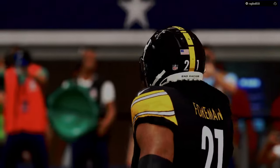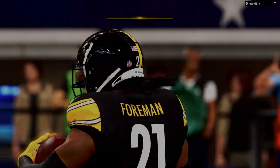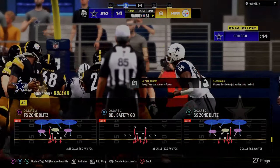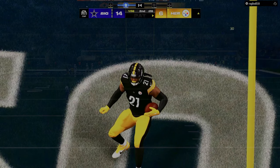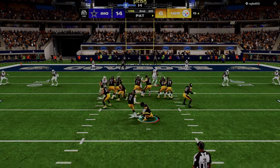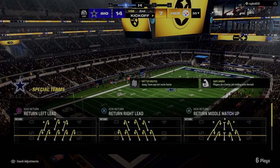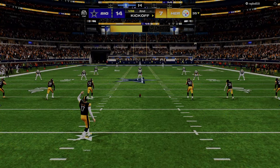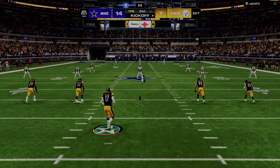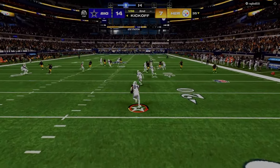When you're developing route combos, the main thing you've got to be able to do on offense is create good route combos and execute them at the highest level possible. On defense, you have to create good coverage adjustments, and at the highest levels, you've got to execute those coverage adjustments and call them in the right situation — that is super underrated. If you guess wrong, what could be great defense against one play is probably bad defense against another play.